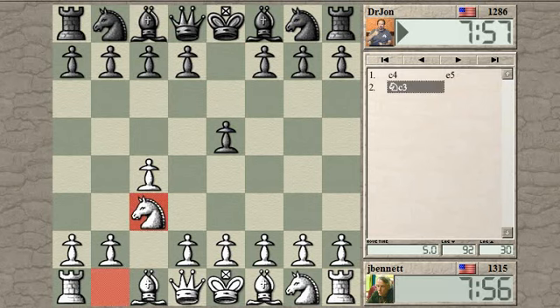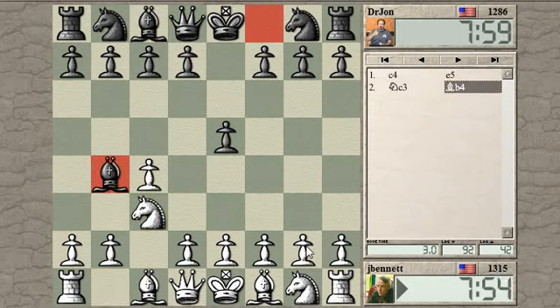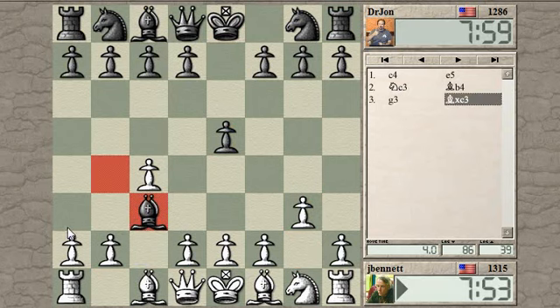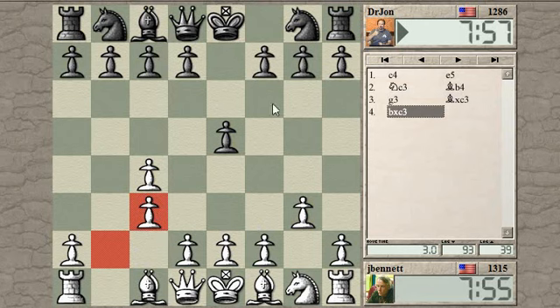Let's get the knight out here. I'm going to play g3 and bishop g2. In this position I can't really prevent him from doubling my pawns if he wants to. I'm going to take towards the center in this case, and hope to get some more center influence. But he has taken away some of my influence over the light squares. I'm still going to get bishop g2 in, and maybe knight e2.